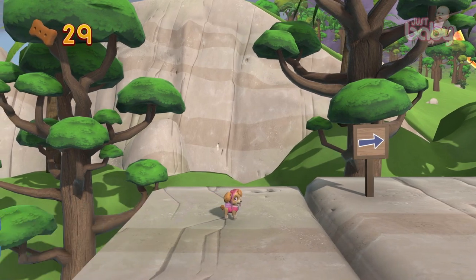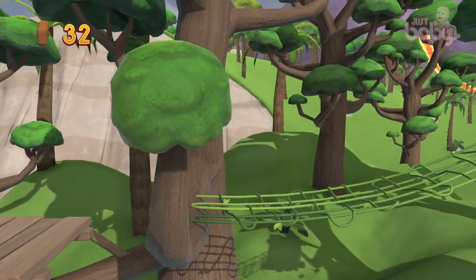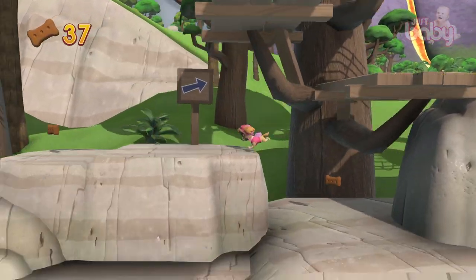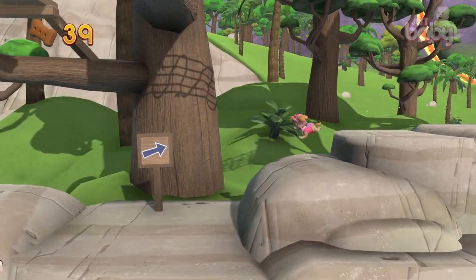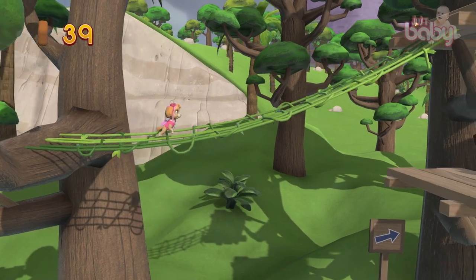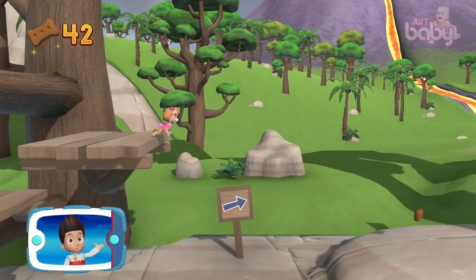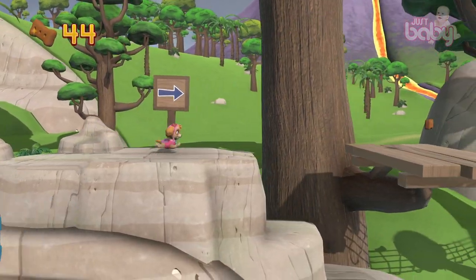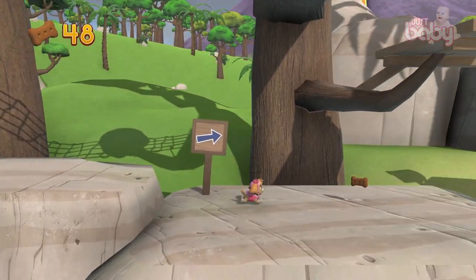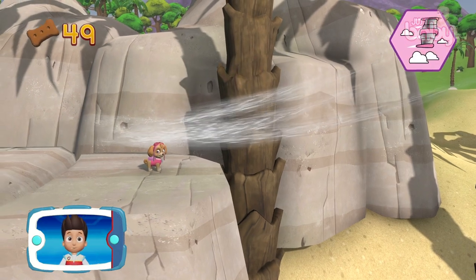Way to go! Help Skye find the flower for Mr. Porter. Let's keep going! Collect all the Pup Treats you find to earn Pup Treat Awards when we get back to the Lookout. Choose the Puppability that will help you to keep moving — help Skye! Gotta fly!